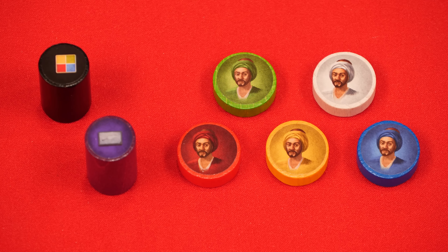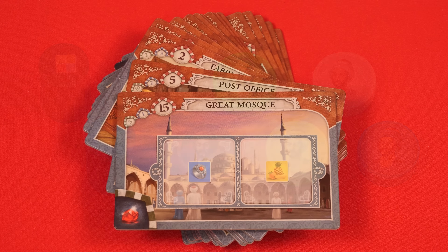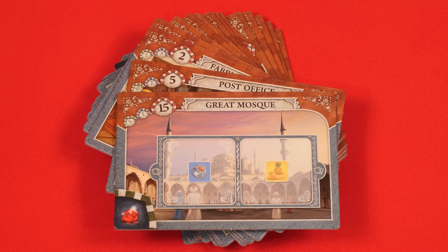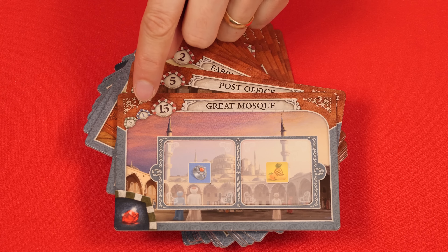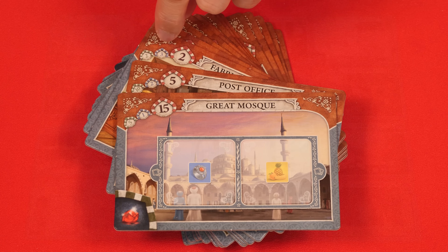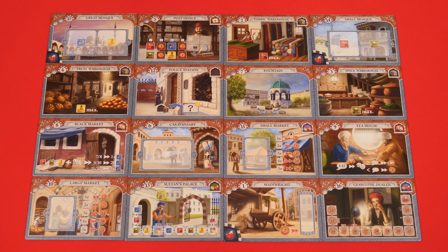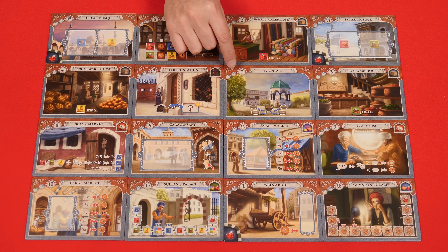To set up for your very first game, you'll need to attach the included stickers to the tops of these wooden pieces. Then you'll start by laying out these 16 place tiles in a 4x4 grid. Each tile has a series of three numbers in the top left hand corner and these will help you create the different layouts. For your first game, they recommend what is called the short paths layout, putting the tiles in order from 1 to 16 using this smaller center value. Yours should look exactly like this when you're done. Later versions of the game will only have one number in this top left hand corner.